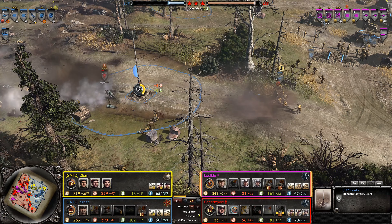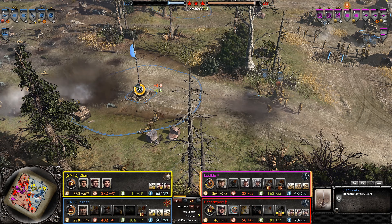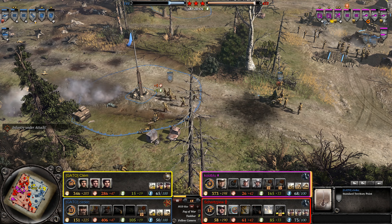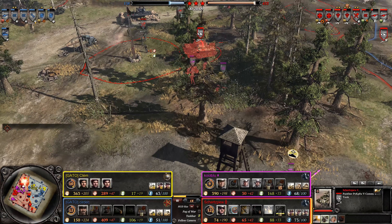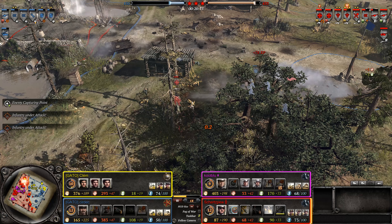Nice job — I was going to say capturing the point, but no, he doesn't capture the point, which allows the Soviet player to keep those resources. Problem is the Axis right now are kind of clumping — they have a lot of forces over here. They have a Command Panther, and he got a ton of Obers. Good for him — Obers versus Shock Troops. Very interesting.